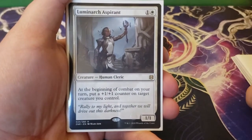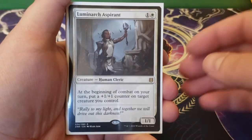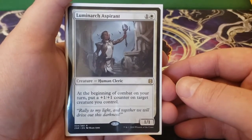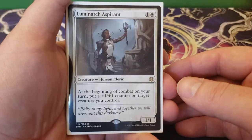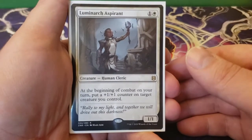Next we have Luminarch Aspirant — one and a white for a 1/1. At the beginning of combat on your turn, put a plus one, plus one counter on target creature you control. This is just an outright fantastic card — such a powerful card, especially with Lazel, because we're putting two plus one, plus one counters instead of one, but just on its own it's super good.